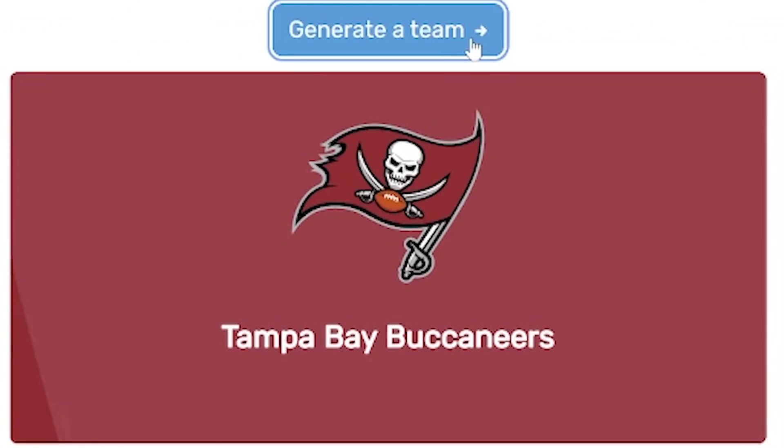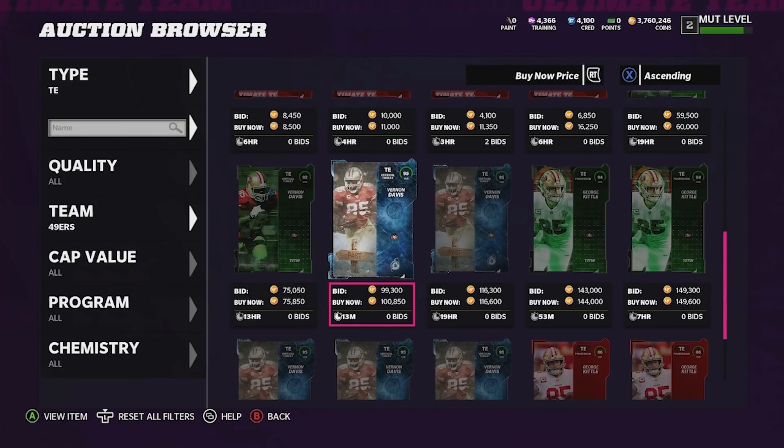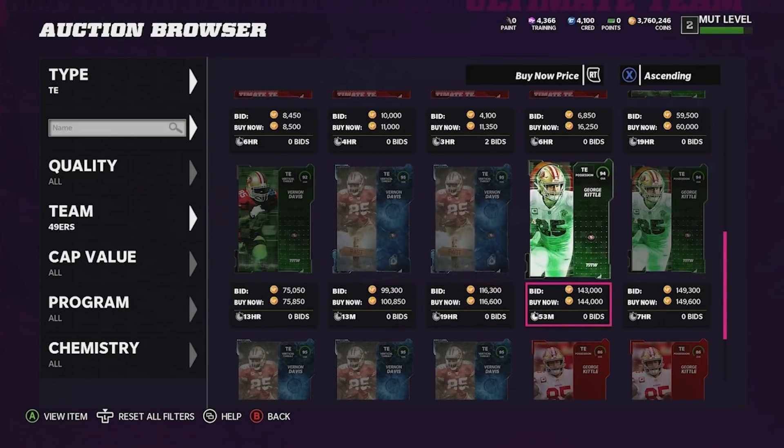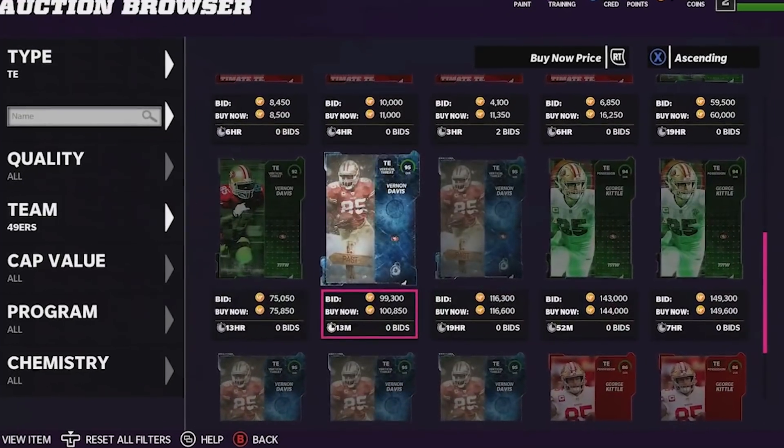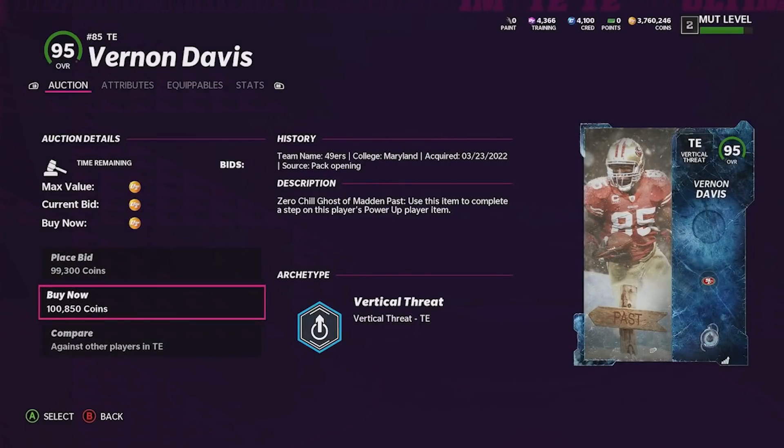The next position we're going to roll for is tight end, and we get the San Francisco 49ers. Heading over, we do have two options: it's either Vernon Davis or George Kittle. I think Vernon Davis is cheaper and better, so there's literally no point in taking George Kittle. 95 overall tight end — let's add to the squad for 100k, we will take that.